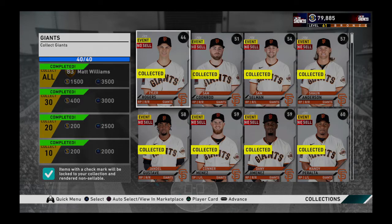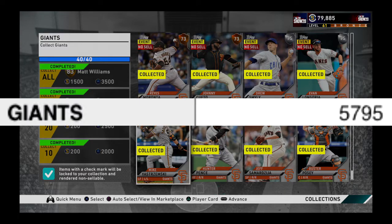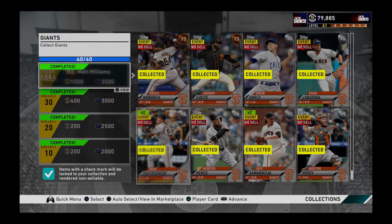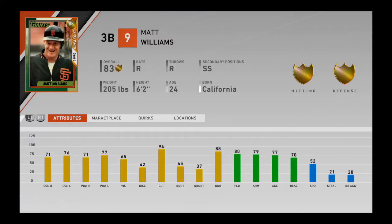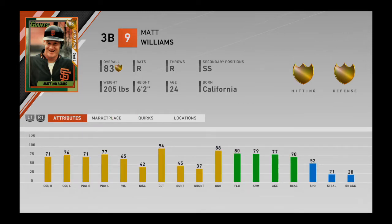This collection costs 5,795 coins and the reward would be the gold Matt Williams, third base. If you don't have a third base, it's recommended. It's decent, to be honest.